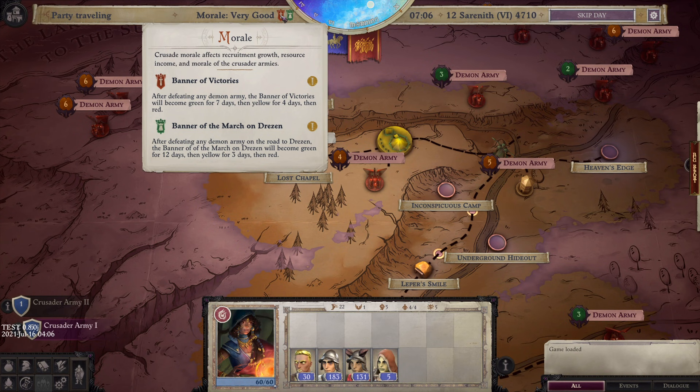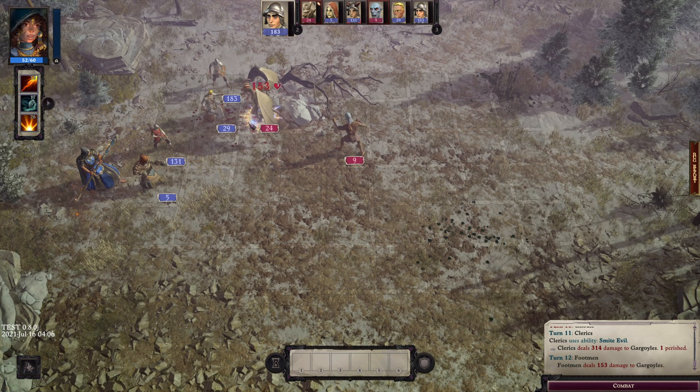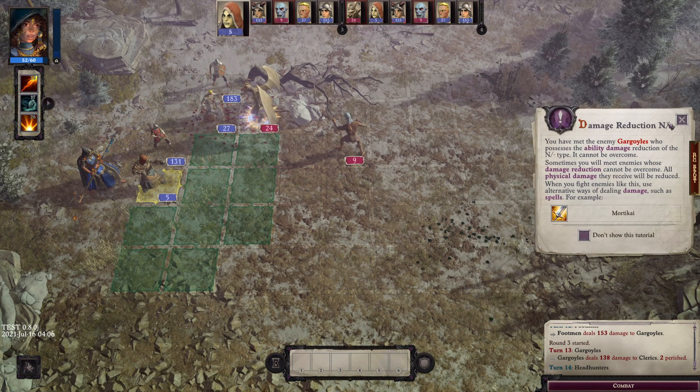Up here in the top left where you see these green icons, that means my morale is good because I've recently defeated a demon army in battle. As you can see from mousing over it, that gives you a certain number of days of good morale where your morale will increase. After that point, every day that goes by will start dropping your morale. Morale is important because in battles between you and demons, morale will affect your turns — if you have low morale, there's a chance your troops will panic and it'll cost you turns.